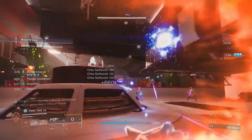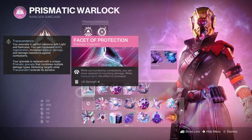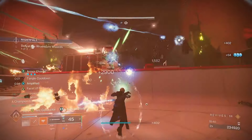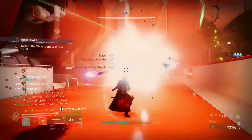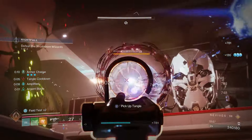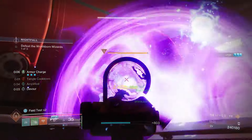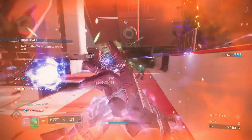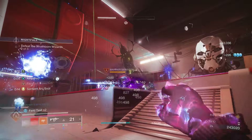For fragments, we start with Facet of Protection. Since we're often in the middle of ads, the extra damage resistance is valuable — 15% at base, and 25% when Transcendence is active. You'll definitely feel it; you'll survive things you otherwise wouldn't, and stacking multiple damage resistance sources together helps a lot.